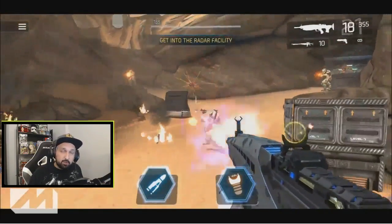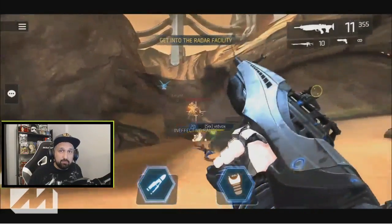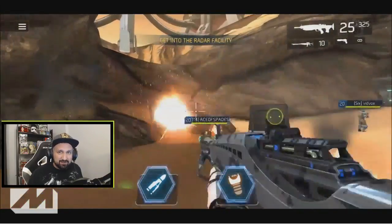At the start of the mission when you jump off the ship it's pretty straightforward. We're going to have some waves of enemies to beat — move ahead, kill everything, keep moving up. You can't really get lost there.